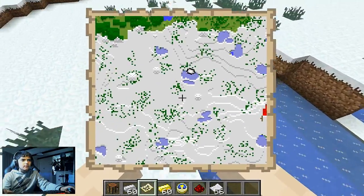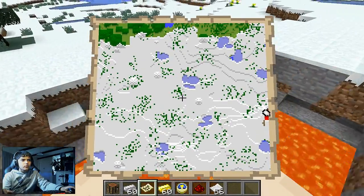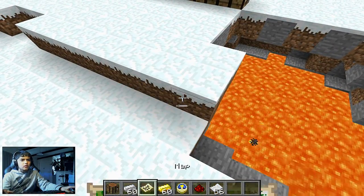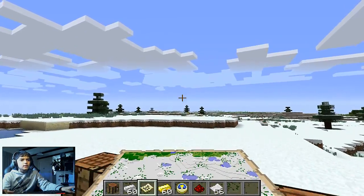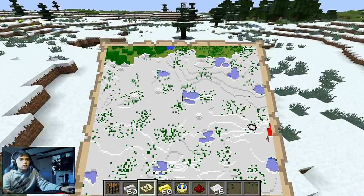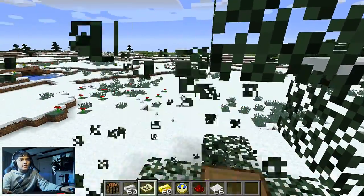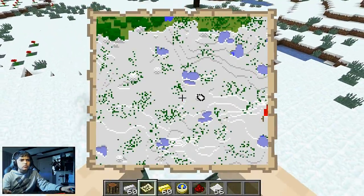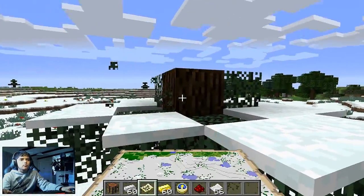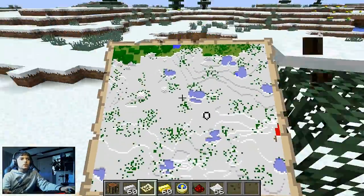Maps are very useful. You can explore as far as you want — just move your mouse to look around. It's really cool. You can go explore how far you want, and it's like a fun tool to use while adventuring.